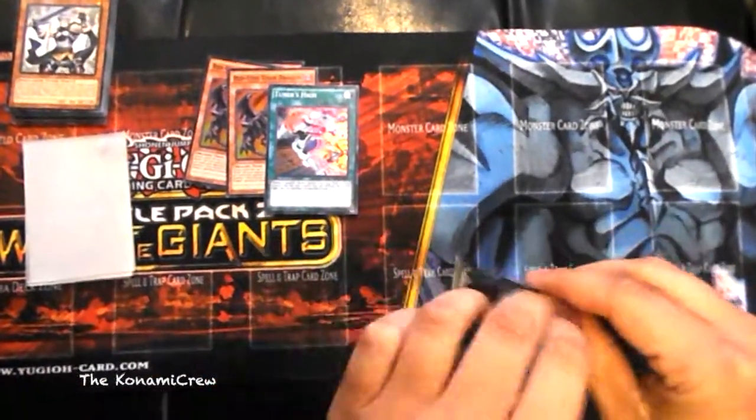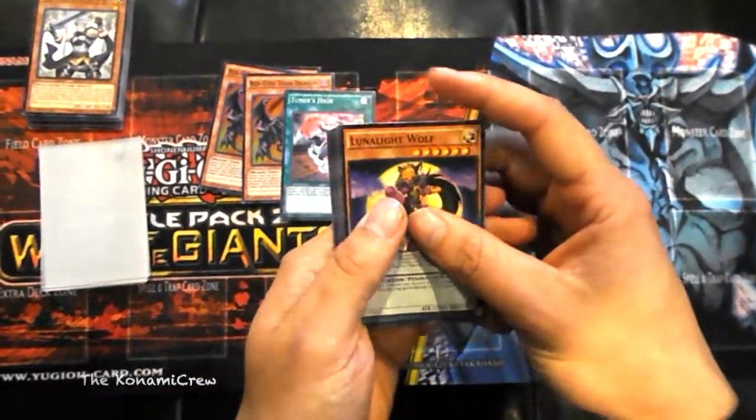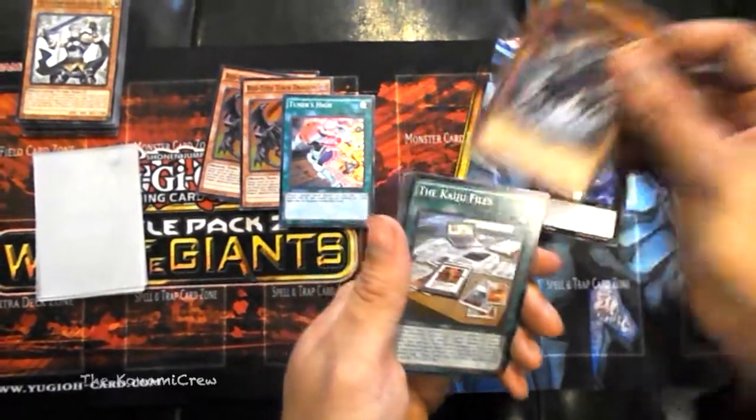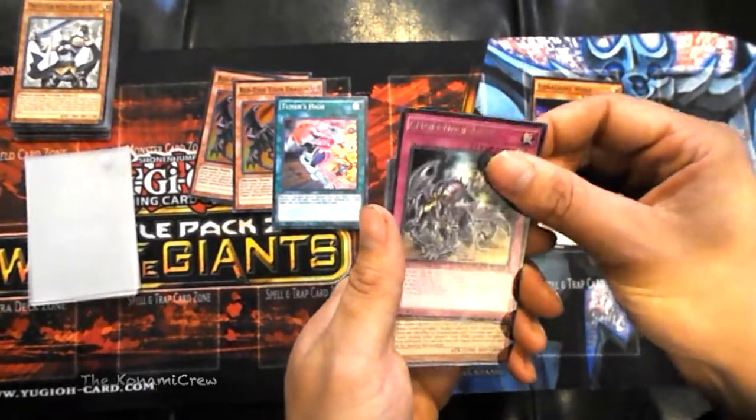Here it is though, this is the pack that's got it in — Heart of the Cards. Digital Bug Corbidge, Raid Raptor Booster Strix, the Keiju Files and...